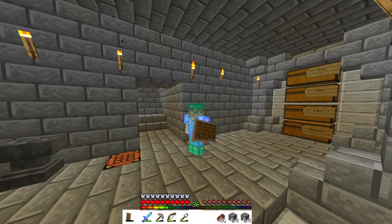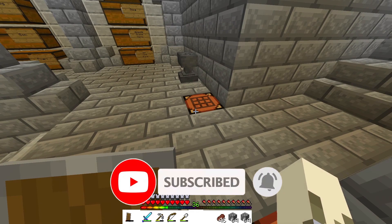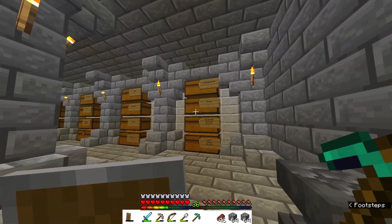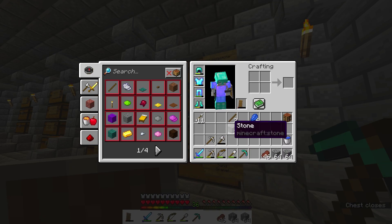Hey guys, welcome back to some more Minecraft ASMR. Today we are going to the Nether to mine for some ancient debris so we can get some Netherite. Before we head there, I want to make another diamond pickaxe and enchant it. Since we have 36 levels, we can technically enchant three times depending on the enchants, so we're gonna make a grindstone.